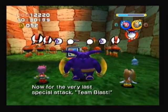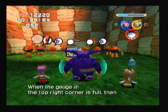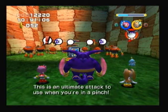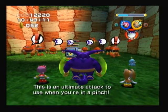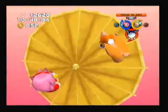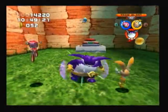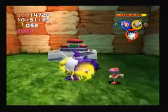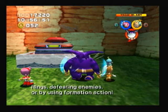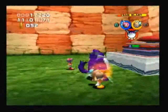Now for the very last special attack — Team Blast! When the gauge in the top right corner is full, you can attack using Team Blast by pressing the R1 button! This is the ultimate attack to use when you're in a pinch! The gauge for Team Blast is energized by collecting items, rings, defeating enemies, or by using formation options!